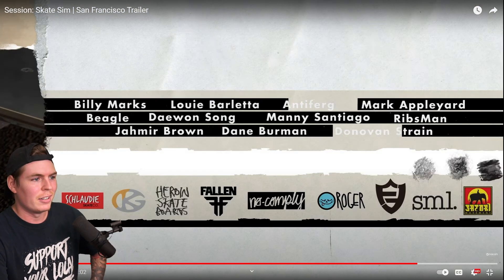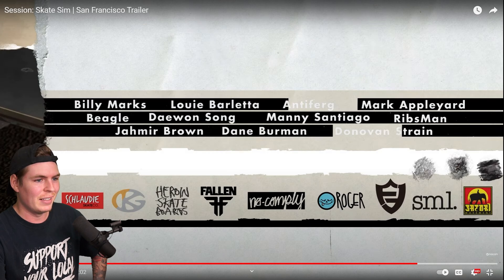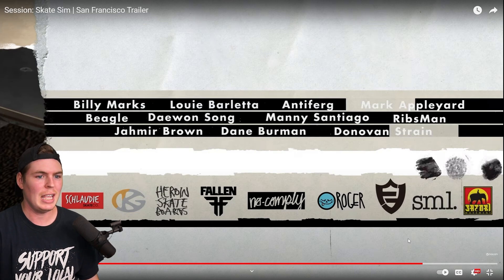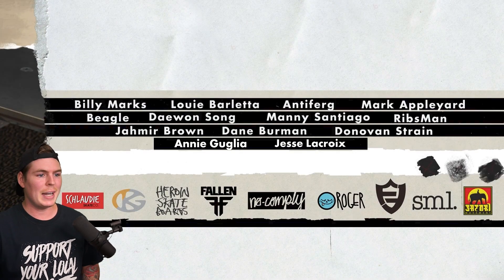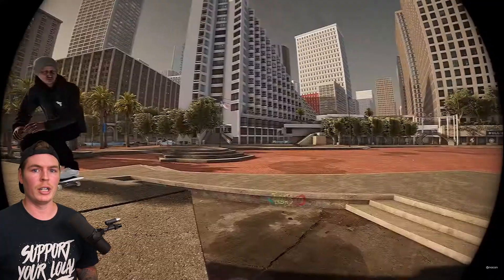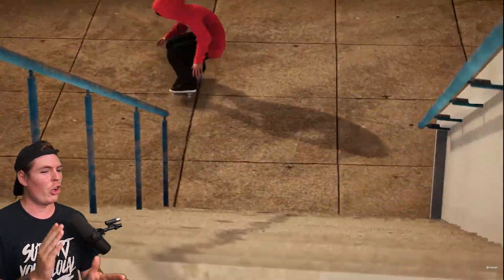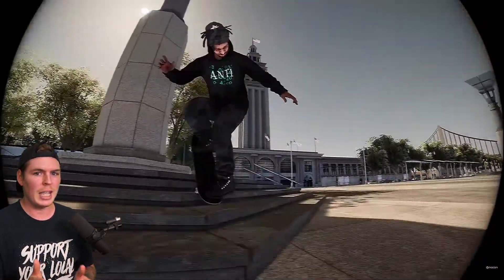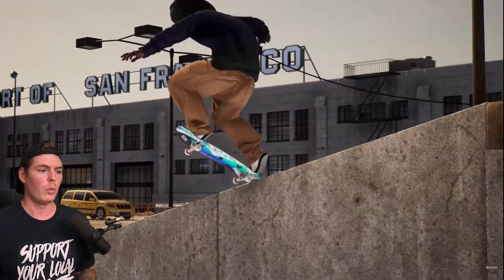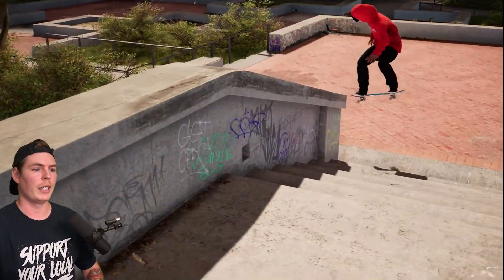They added Louie Barletta, they added Jameer Brown. Annie Guglia is not in this, and obviously me. To be fair, this was recorded a little while ago, but you could have added the name in post. Now Annie's name and my name are in the end credits. All the footage was recorded a while back, so we're not getting the most up-to-date look into all the tricks and how the game currently looks — we're not getting the full 1.0 experience, but we still get some solid tricks.